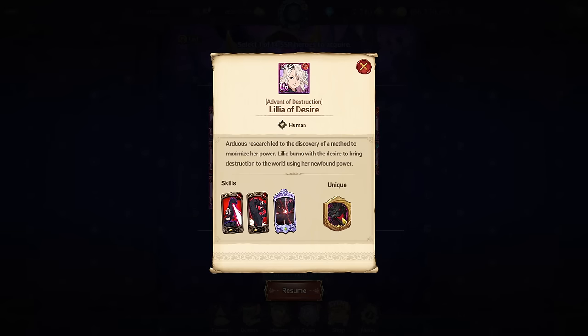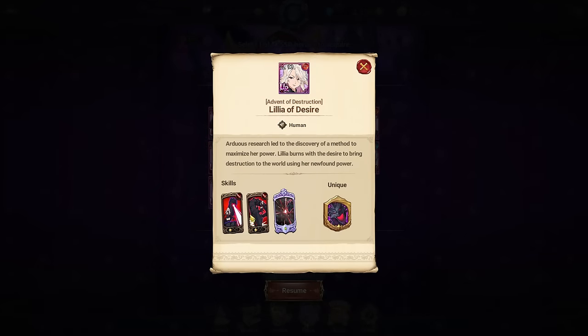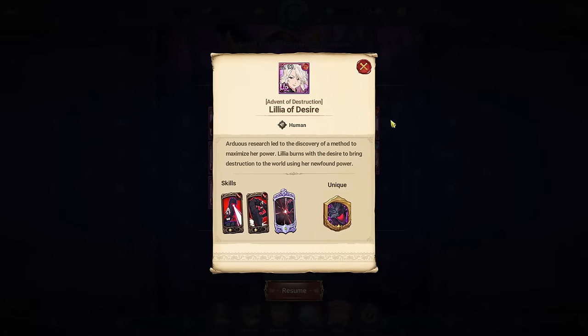Red awakened Lilia is the first awakened character released for the catastrophe characters. She applies corrosion to enemies with three or fewer orbs on their gauge, decreases attack of enemies with five or more orbs, and reduces their ultimate move gauge by 10 for two turns — but a 10 attack decrease for two turns is not great. Her skills are gauge depletion and a single-target heal card. She's in the same boat as Camilla and red Roxy — there's no real use for her, so definitely skip.